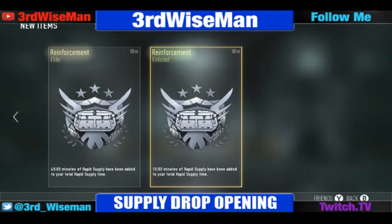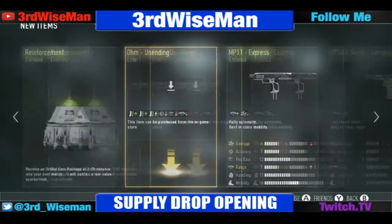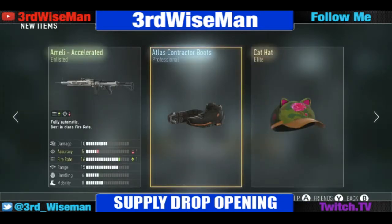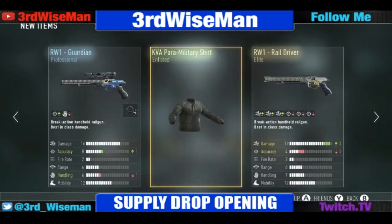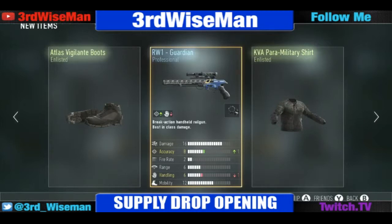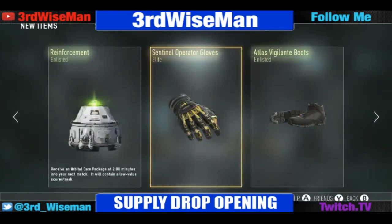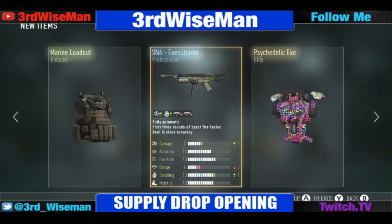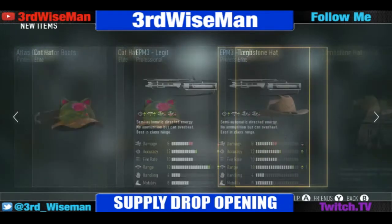Here's everything we got: 10 minutes rapid supply, 45 minutes rapid supply, orbital care package, about 27 SPR, a compass and express, an unending, another orbital care package, tombstone hat, legit cat hat, contractor boots, accelerated rail driver — I kind of want to try that, plus three damage no more hit markers. Military shirt, a Guardian I already have so I'll turn that in for XP, some boots, gloves, operator gloves — those are elite so I might turn those in, another orbital care package, more boots, an exo, SN6 Executioner, marine loadout, and the M1 Irons Outlaw which I want to try out.